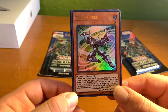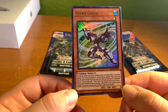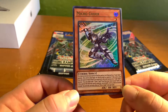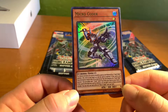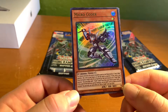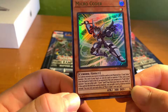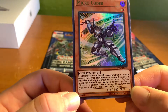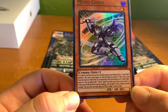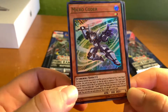Next we've got Micro Coder — dark level one Cyberse monster. If a Cyberse monster you control would be used as link material for a Code Talker monster, this card in your hand can also be used as material. If this card is sent from the hand or field to the grave as material for the link summon of a Code Talker monster, you can either add one Cynet spell or trap from your deck to your hand, or if this card on the field was used as material you can add one level four Cyberse monster instead. You can only use each effect of Micro Coder once per turn.